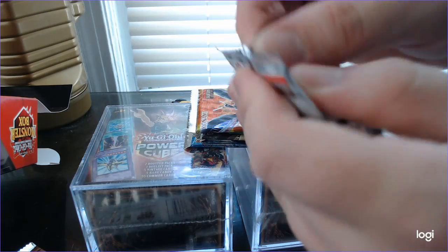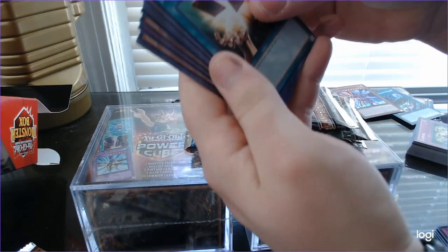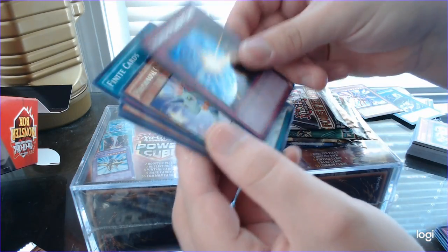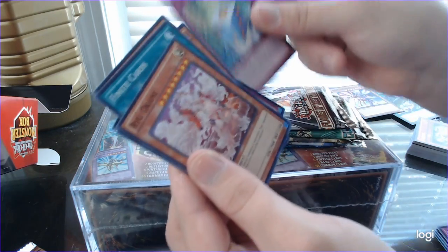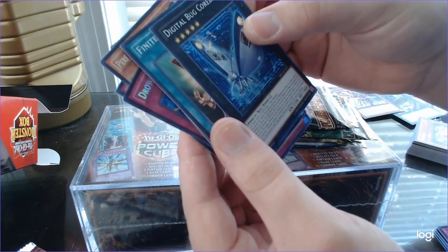Shining Victories — I'm going to pull another crystal in, that'd be awesome. Finite Cards — I never understood that one. Raid Raptor Painlanius, Cause Mourning. Very nice shiny Drowning Mirror Force, Performer Pal Odd Eyes Unicorn, Read Dice Cycle, Ryu Okami, Blue Light Wolf, Digital Bug Corbidge.